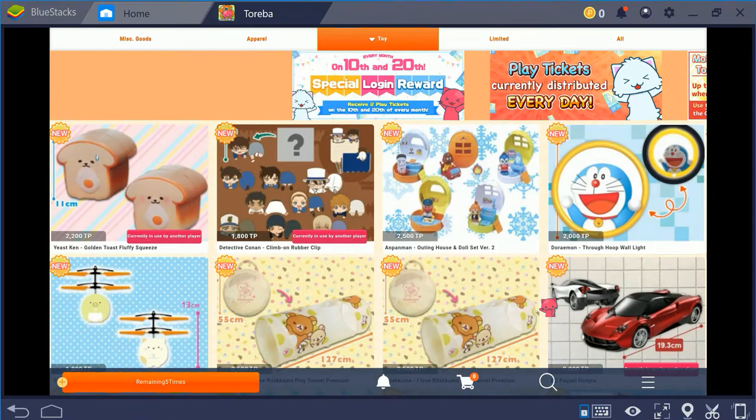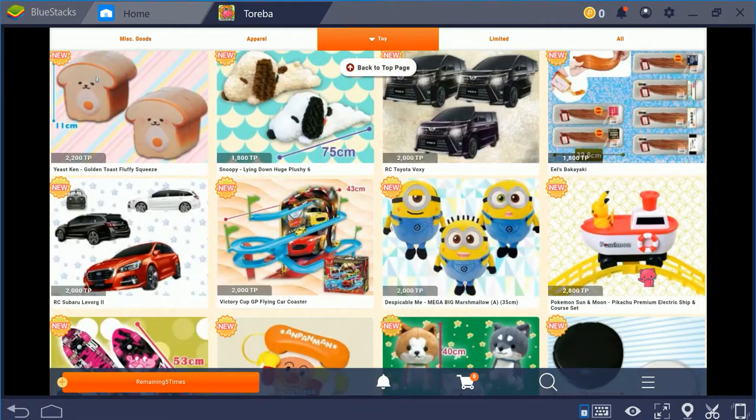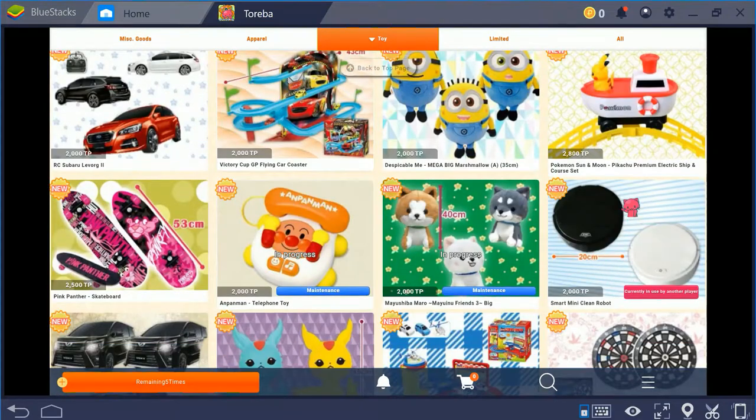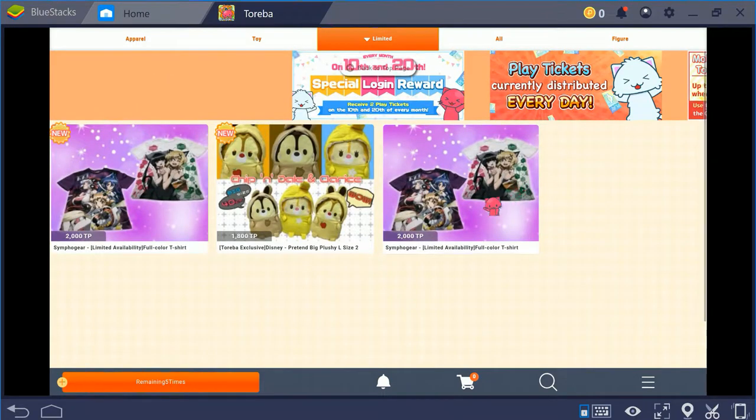Apparel would be any kind of clothing, watches, or that kind of stuff. Toys would be anything functional or considered a toy, like RC cars, the little roller coaster Pikachu, Roombas — any of those. By the way, do not go after the Roombas — they are all garbage. And then Limited would be anything only appearing for a short period of time, as the name implies.